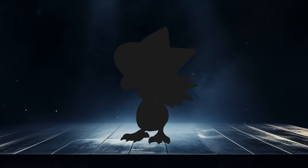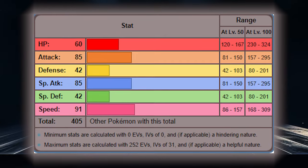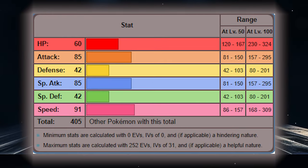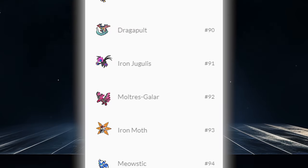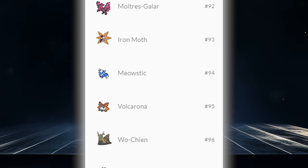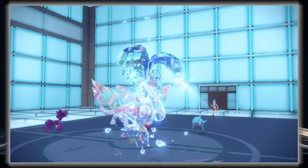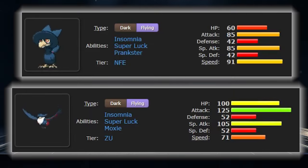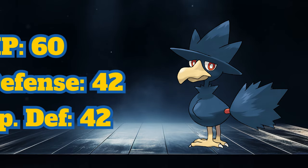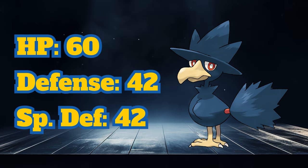Another Pokemon that's seen unique circumstances fall in its favor is Murkrow. Having a bit of a higher base stat total than Clefairy, Murkrow reaches the 405 threshold, which is still pretty low considering it often sees more use than Pokemon with 100-200 more base stat points. Like Clefairy, its unique traits allow it to carve out a niche as a premier support option in doubles. It has considerably less offensive presence than its evolution, and its defensive stats being this unimpressive leave much to be desired.